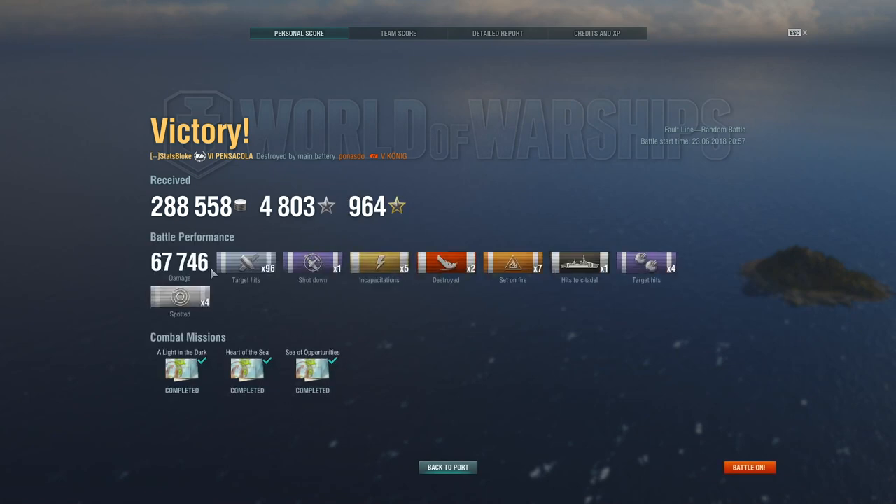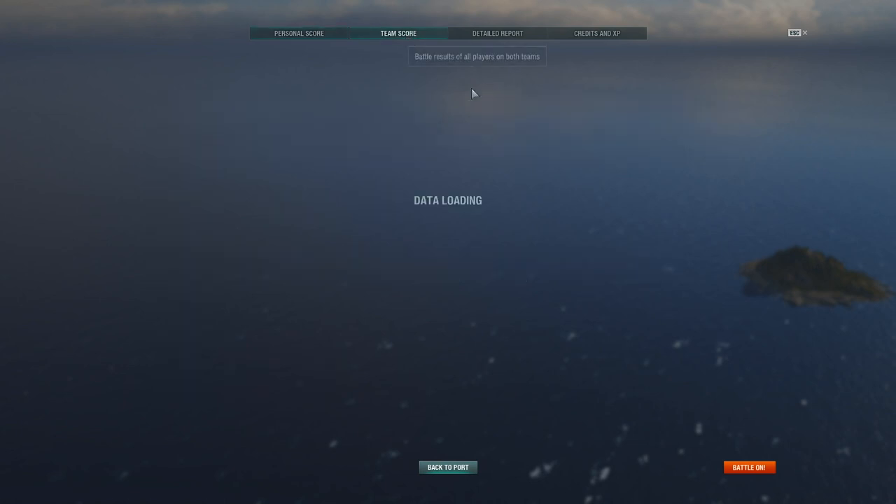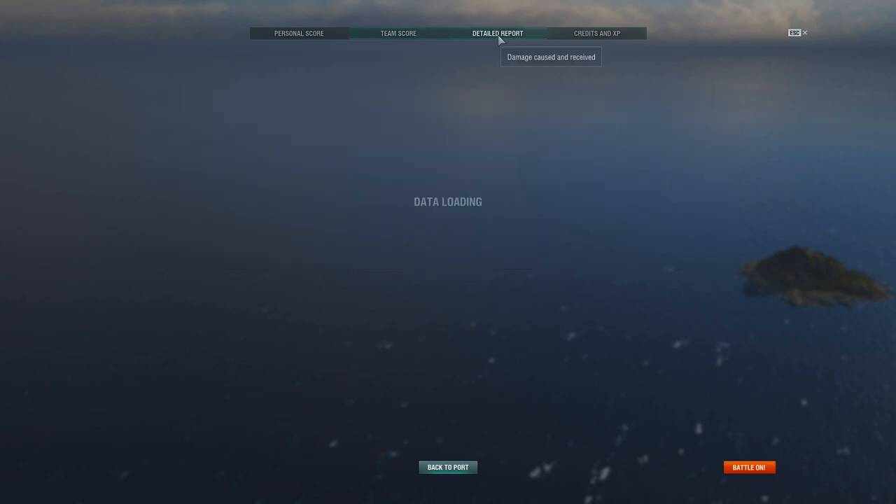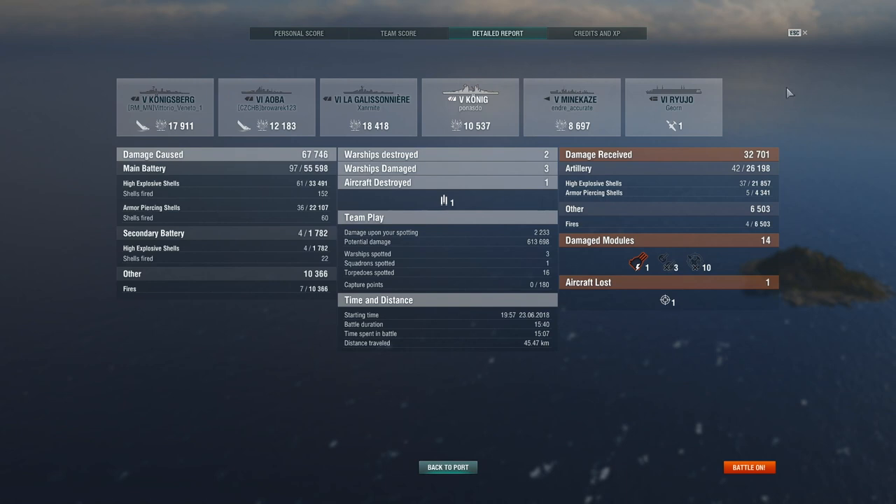Looking at the results screen: 67,000 damage for a tier 6 cruiser is pretty decent - two kills, 1,500 base XP. It's a pretty good performance and hopefully a good demonstration of how to assess the situation mentally, keep hold of the risks and opportunities, and use that information to act accordingly and be successful.